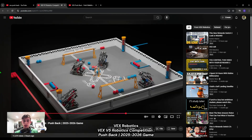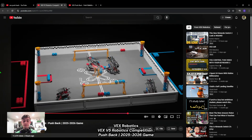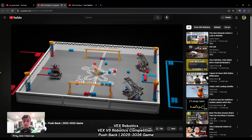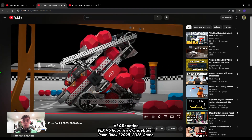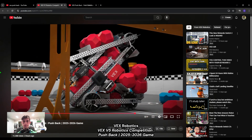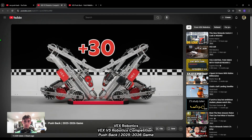The autonomous tasks look like they might involve scoring some blocks in each of the goals — the middle one and one of the edge ones — and possibly removing them from one of the loaders. That's my guess. The 1 minute 45 second driver control period begins once the autonomous bonus winner has been determined. In Pushback there are no possession limits, so a giant net on top of your bot is probably a good option to store your opponents' blocks.